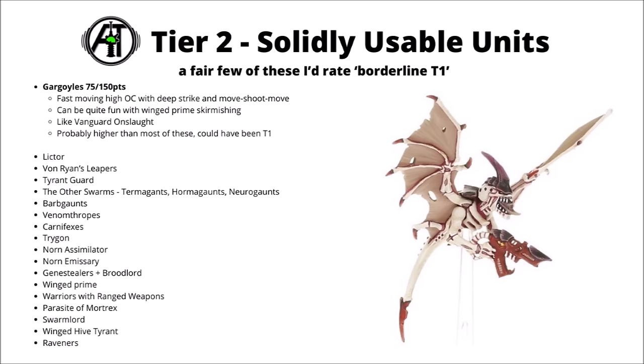First up, I do feel like Gargoyles are certainly on the upper end of Tier 2 — really quite fast moving, high objective control with deep strike and move-shoot-move, lots to like for an objective scoring unit there. They're not really going to do all that much damage with their flesh borers, they could chip a few wounds off some enemy infantry, and if you wanted, you could make them into a fairly cool skirmishing unit with the Winged Prime to actually give them a little bit of melee threat. Overall handy units to have around. I do quite like the move-shoot-move thing which can get them a lot more movement onto the board, and they're quite nice in the Vanguard Onslaught as well where they gain a whole load of other stratagem options.